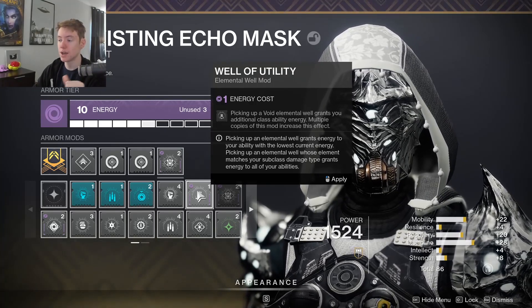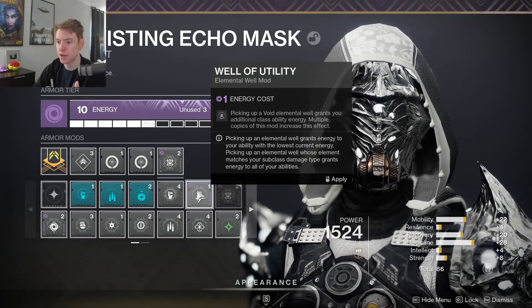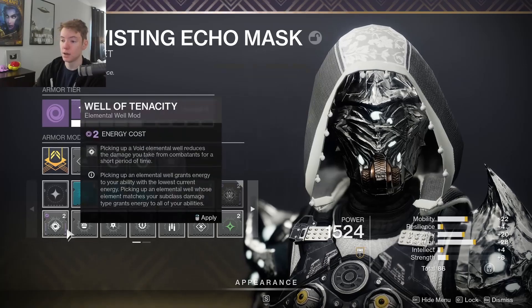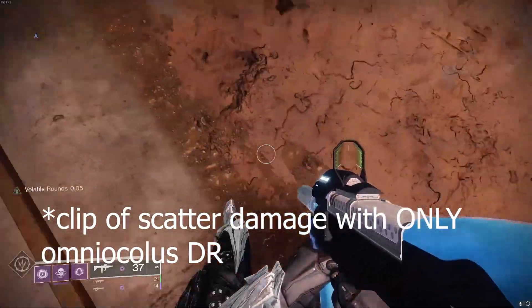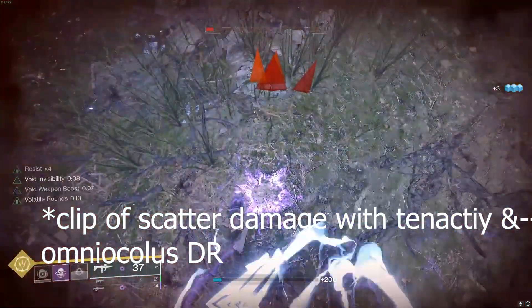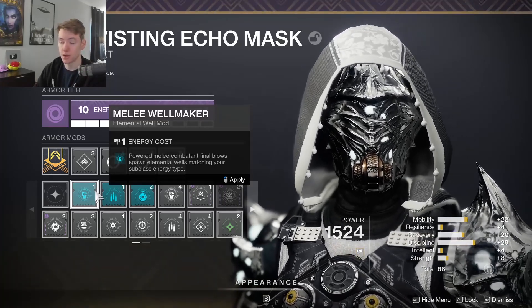Another good well mod option is Well of Utility, which gives extra class ability energy when you pick up a void elemental well — particularly good if you're having trouble with your dodge and can't reach 100 mobility. Well of Tenacity is also really good if you want even more survivability; it's slightly overkill but there are times you aren't invisible and therefore not benefiting from the 50% damage reduction. I'm not sure if it stacks with Omnioculous, but it would probably be multiplicative — so roughly 75% damage reduction total. I did test Melee Wellmaker with this build, but getting kills with smoke bomb melees isn't great and the smoke bomb doesn't do much damage by itself.